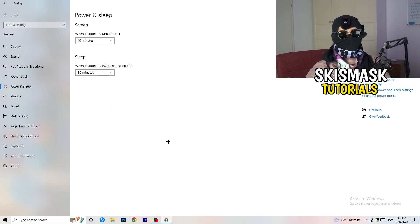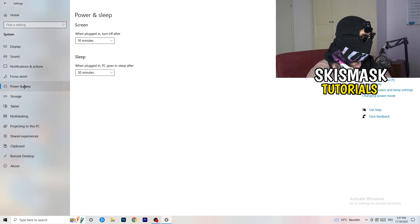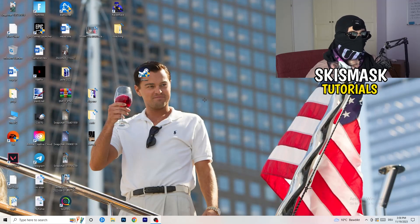Go to 'Power and Sleep' and on the right side click 'Additional power settings'. You'll see power plan options — for me 'Balanced' works best, but some PCs work better on 'High performance'. Test it yourself and choose what works best. Then close that and go to 'Storage', click 'Configure Storage Sense' and run it now. Copy my settings — every week, 40 days, 60 days. This will delete all temporary files on your PC, free up storage, and improve your general performance.